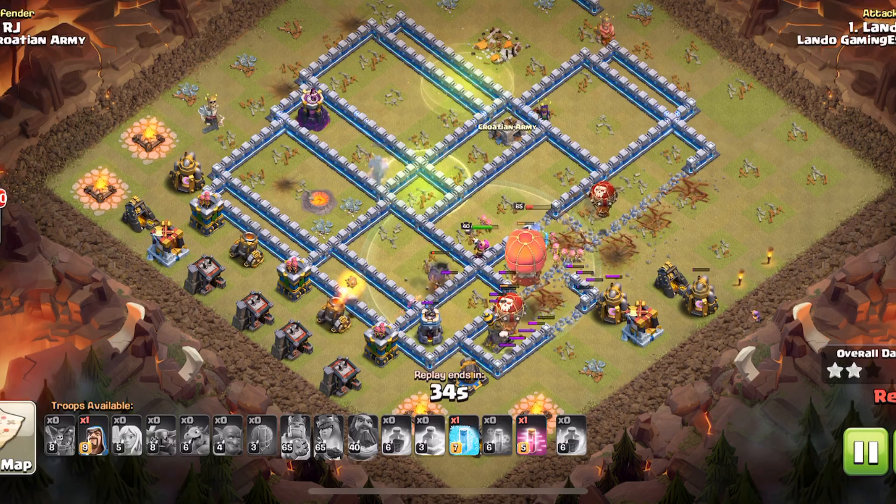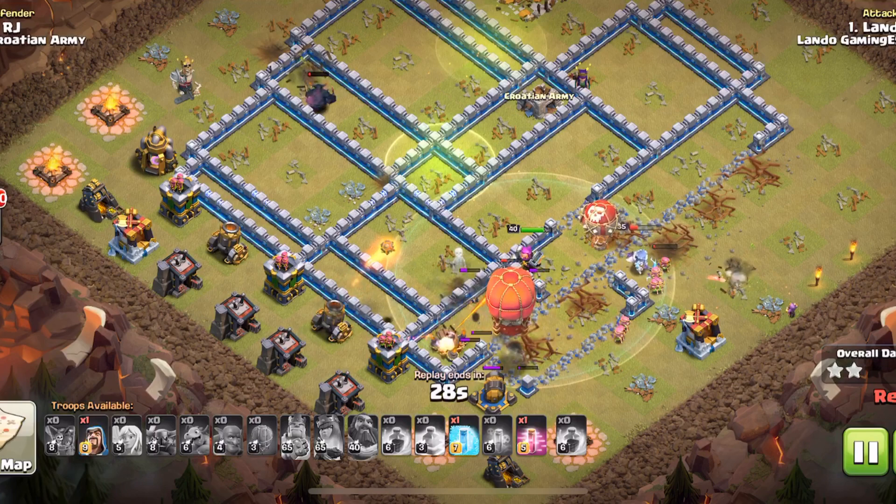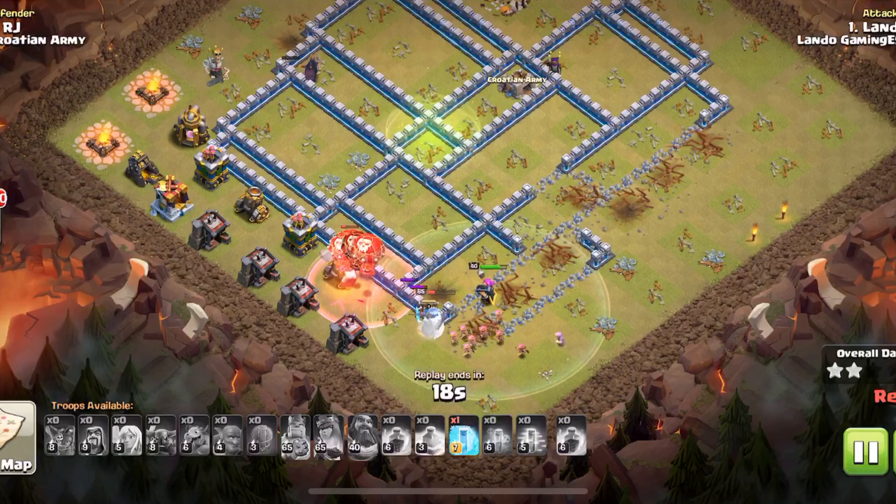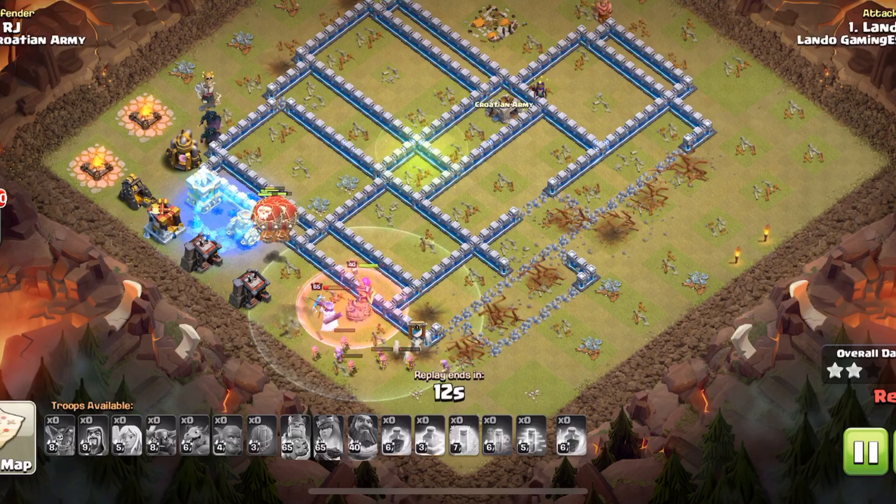Those two Pekkas up there are almost at no health, but they manage to take down that wizard tower. The slammer actually let the queen out of the base, which is good mostly for cleanup purposes. I had a ton of balloons, and the Pekkas made it outside as well.